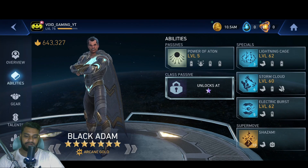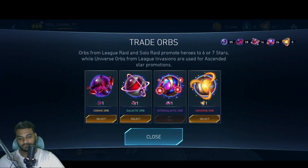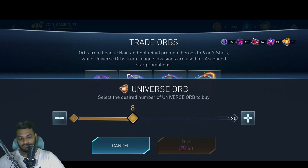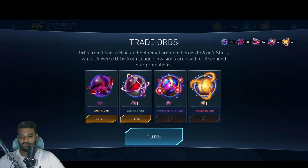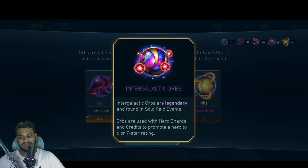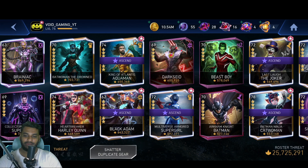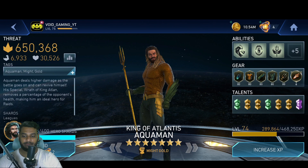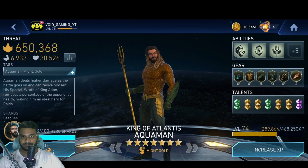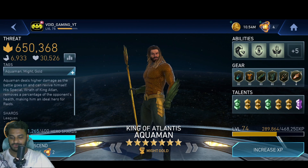I'm not sure yet if we can ascend heroes only once. I got four Universe Orbs by shattering 20 intergalactic orbs — nice! Let's promote a character. They're giving me an ascend notification on these characters. I'll ascend King himself. 400 shards are required to ascend a hero beyond seven stars. Let's do it and see how it looks. Even if you don't play a lot of League Invasions, you can still shatter orbs and get enough to promote.